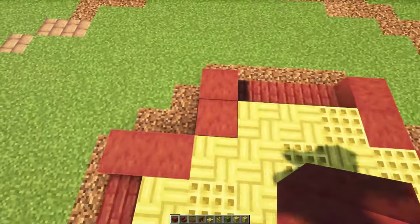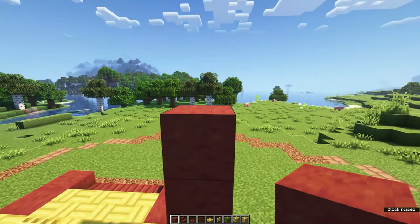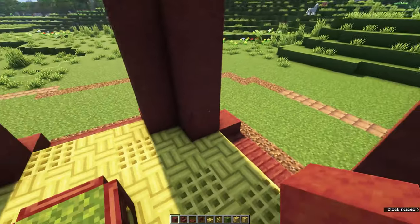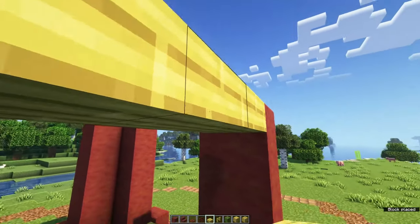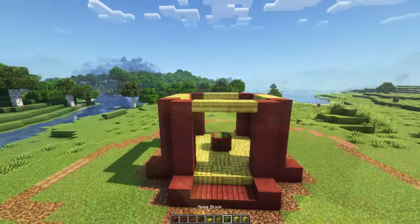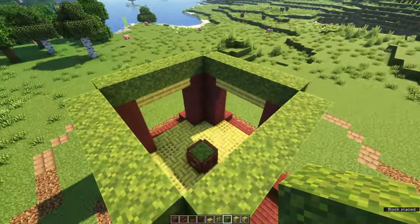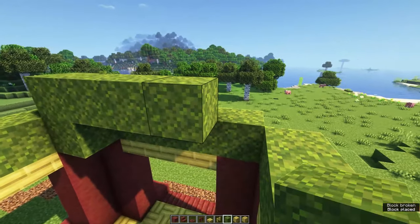Pillar up four stripped mangrove wood on each of the corners, then connect those pillars using some bamboo slabs. On top, place moss blocks all around, then make your way inwards one block at a time, one block up at a time. In total we need three levels, so the top level should be a three by three platform.